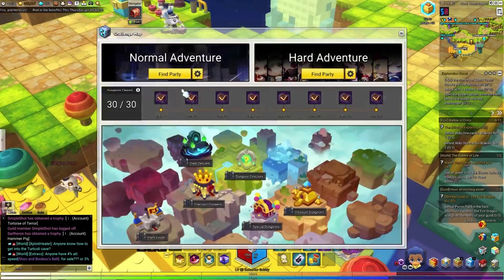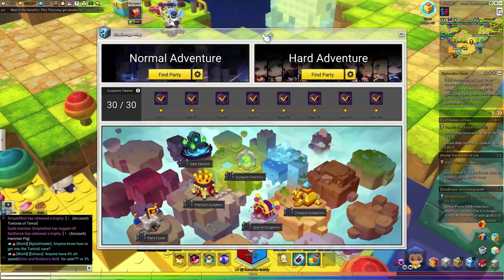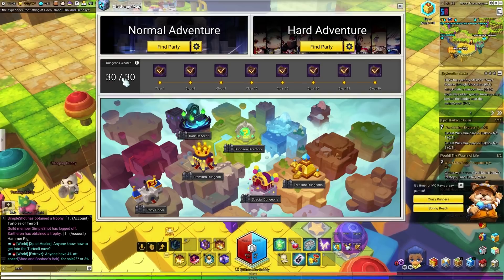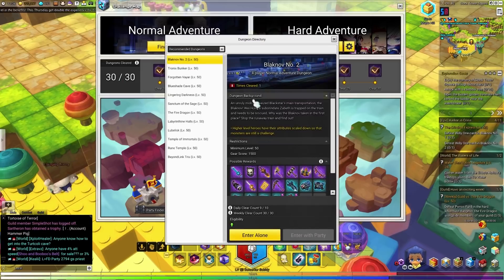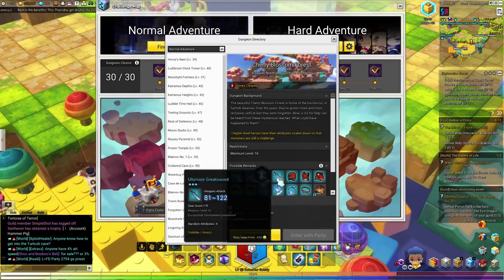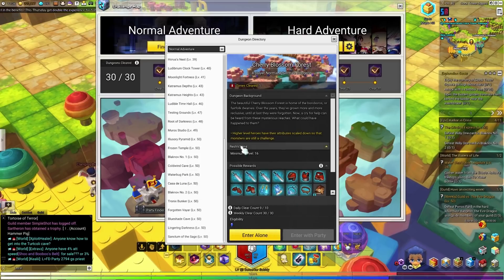Once you hit level 50, open up your dungeon map or challenge map and you'll see 0 out of 10 and 0 out of 30 — those are your daily and weekly dungeons. You can do 10 daily dungeons and 30 dungeons a week per character. Hit apostrophe to open the dungeon directory, which shows all recommended dungeons for your level.